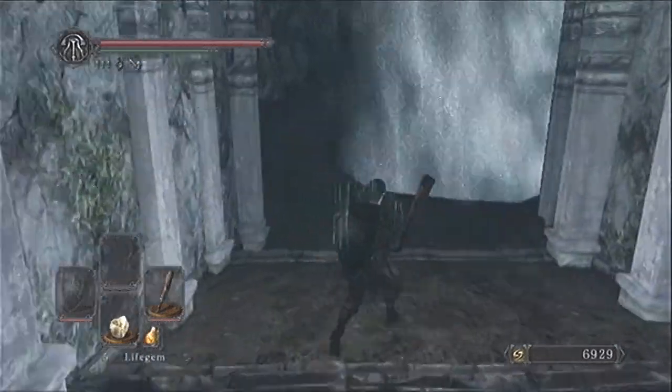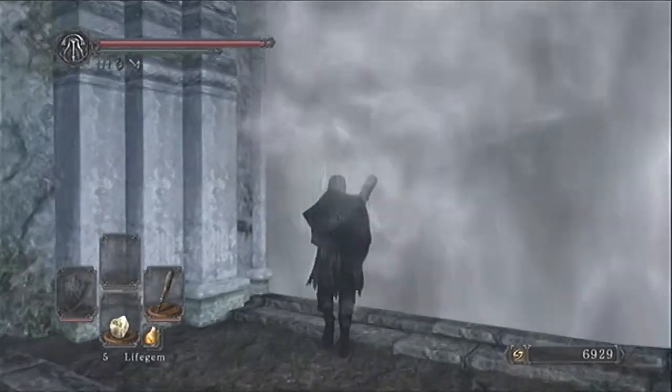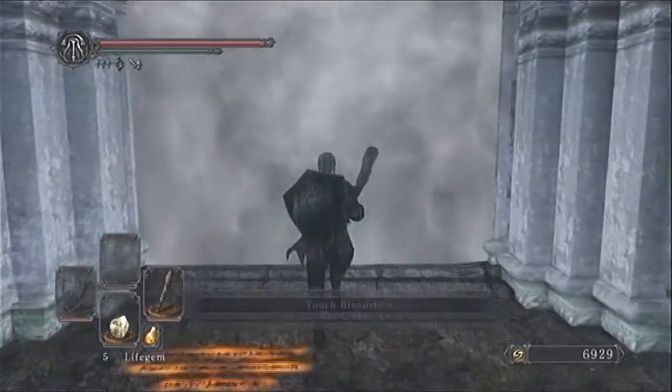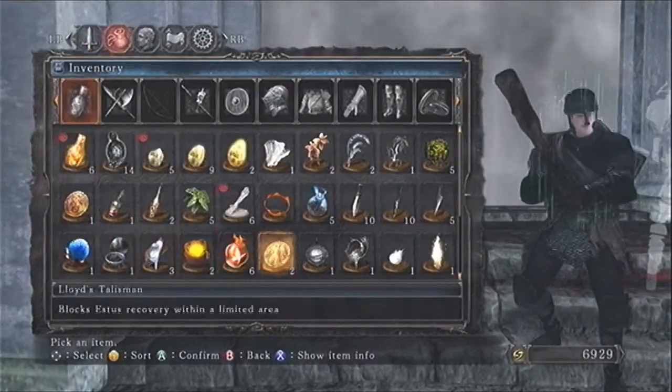Here is the next boss — this is going to be the Skeleton King. My strategy for this is to run straight to the left and kill that guy first, then to the right, then take care of the Skeletons, and then kill the guy in the middle because he summons the bone wheels and they can be pretty annoying sometimes.